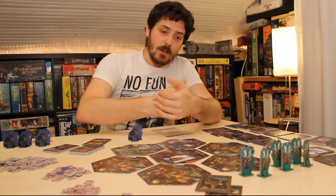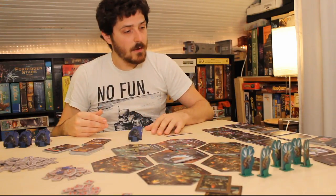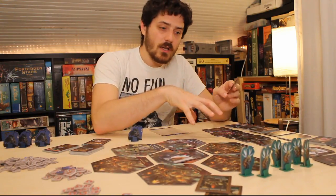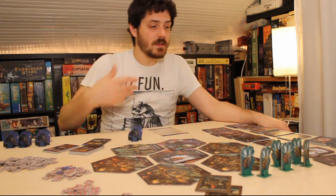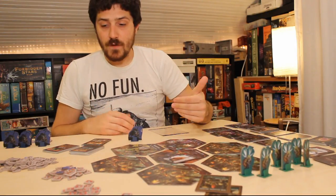So you'll run through the standard deck builder stuff: you draw up your hand, you play your cards, you have your money, you've got your attack. Any person who's part of your army — basically these insurgent cards — they're going to slide off to the side and be soldiers in your army, which are going to last through your attacks. So you can buy some of these generic ones here, you can also seed some into the deck over here, and you'll be mounting your attacks with them in the next phase.